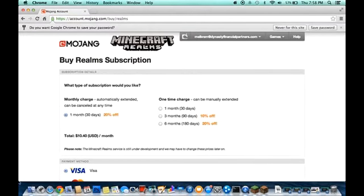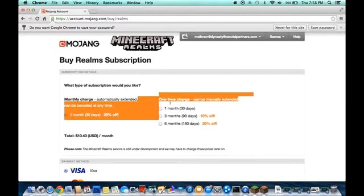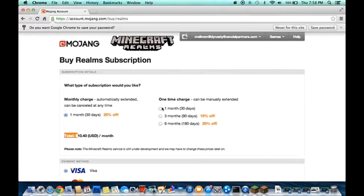So basically, there are two subscription types. The first is a monthly charge that automatically extends and can be canceled at any time. The second is a one-time charge that can be manually extended. One month — thirty days — is ten dollars, and that's actually twenty percent off the normal price.